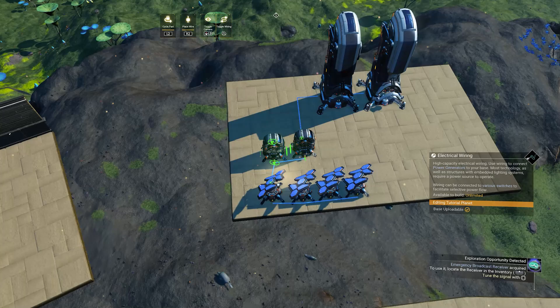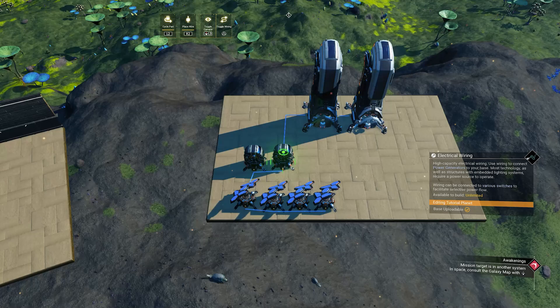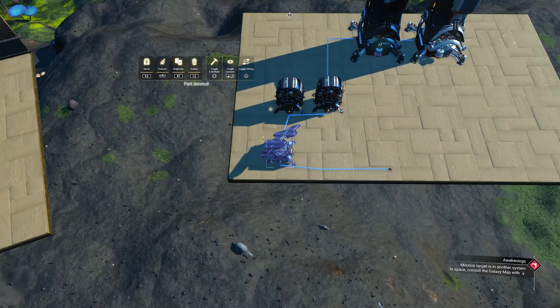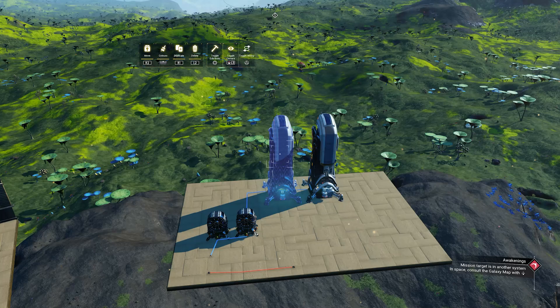The next bug that was noticed has to do with power. As you can see I have set up a small mineral farm here and it's working nice and fine. The solar panels charge up the batteries and get the extractors working. The batteries should take over once the sun goes down. But when I remove the four solar panels, the extractors stop working — even with two fully charged batteries and the wires showing as powered. It seems the extractors do not accept the batteries as a power source. This means that mineral farms like Activated Indium and such no longer work during the night and are only 50% efficient.